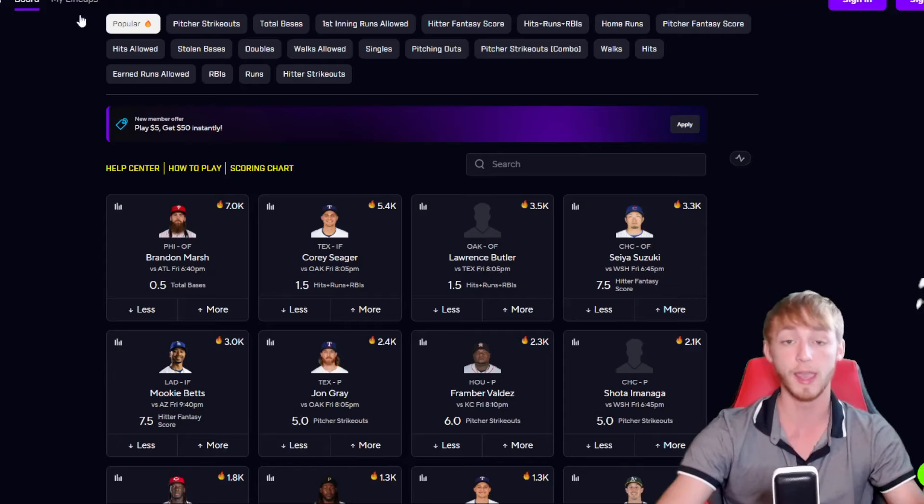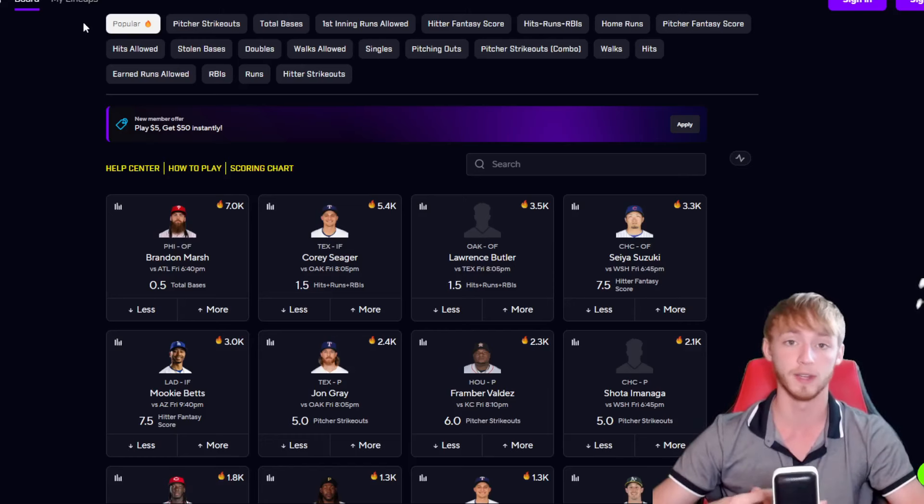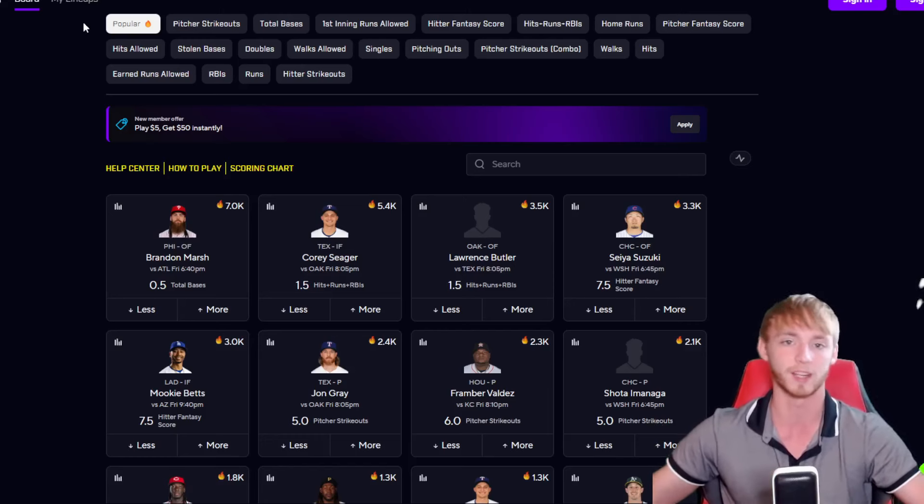The first play is Yandy Diaz over a hit for him to have a hit today, and Blake Snell to go over 17.5 outs. If you're on a sportsbook it pays about plus 100, or 1.8x over on PrizePicks. What you would do is just pair it with the next play, for example.